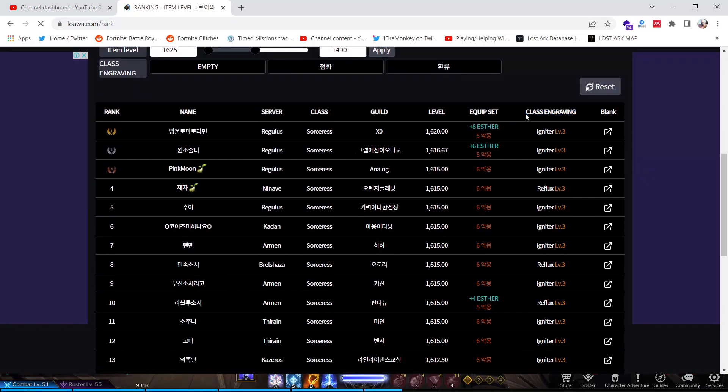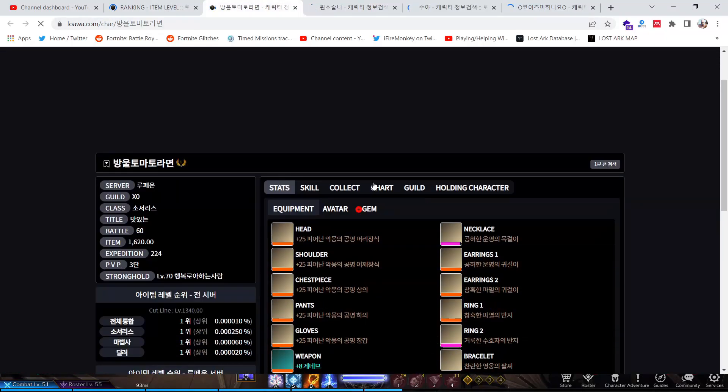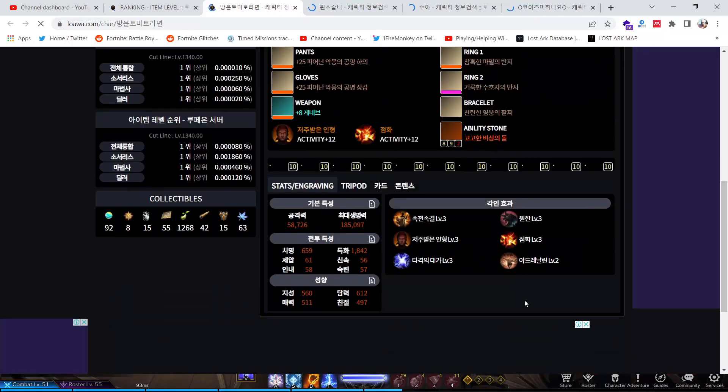From the right-hand side you can see what type of class engraving they are using — this player is using Igniter, this one is using Reflux. I'll explain later why the best spell for Sorceress. You can press on multiple players to check what they are building or what skills they are using.